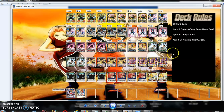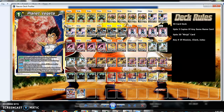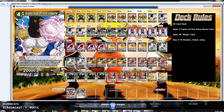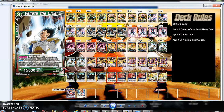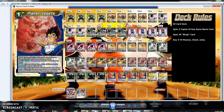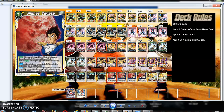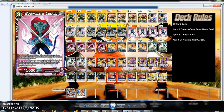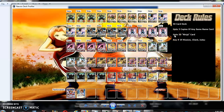Planet Vegeta can search out anything in this deck — the Apes, the Bardocks, Vegeta, Tora, Goku, Gohan, Awakened Warrior Bardock. Obviously this can search out your key combo cards. It can't search out Gotenks because this card only searches four or lower Saiyans. And definitely you can't search out Bodyguard Legic or the six-cost cards. But you can search out anything else in the deck.